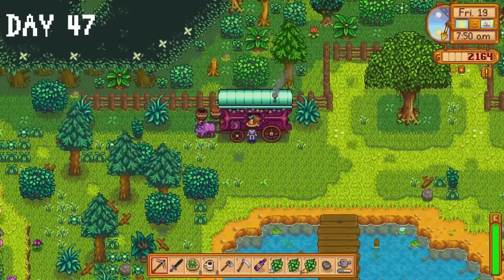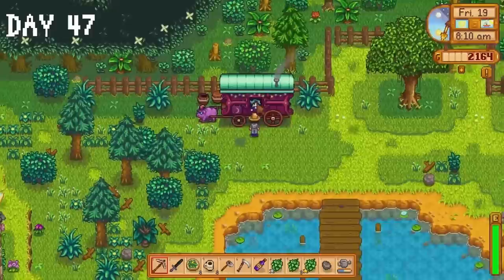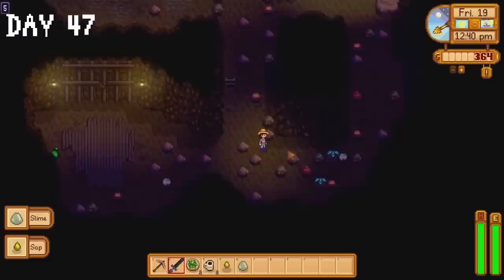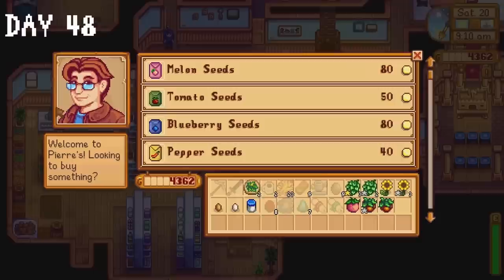A bottle of wine is ready on day 47. Moment of truth — will the travelling cart be selling red cabbage seeds? No, they're not being sold. I did buy a common mushroom for the community centre and bought a duck, which I decide to call Clay. I donate the wine and common mushroom, then spend the rest of the day in the mines collecting minerals and copper ore. Day 48 is another mini sale day — the small things add up. We will reach 1 million gold. It needs to happen. I donate 2 dwarf scrolls to the museum, crack open some geodes, ask Clint to upgrade our watering can, and donate more items to the museum.